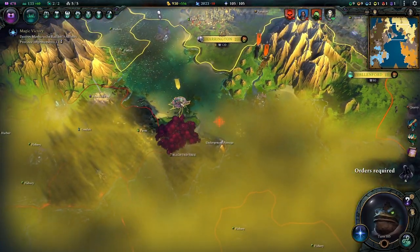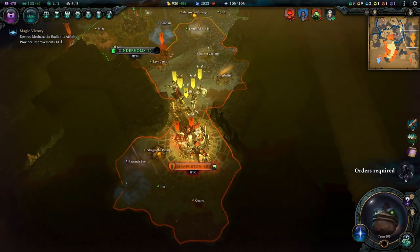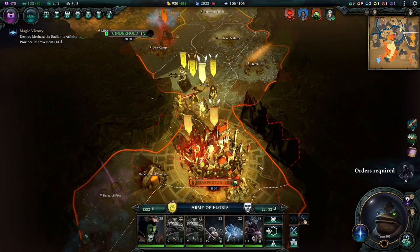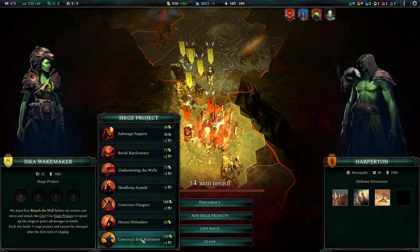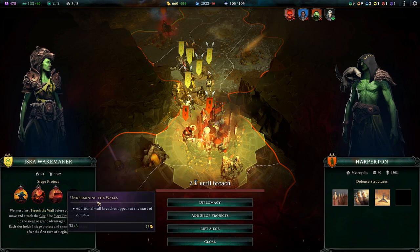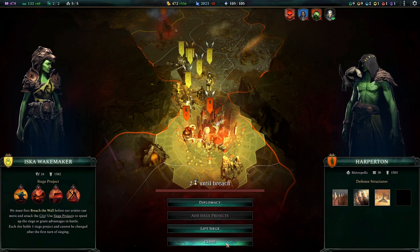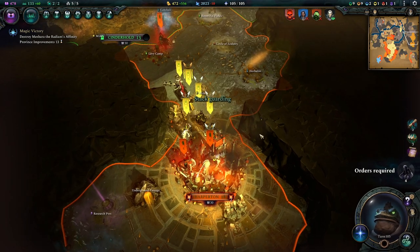I see what you're doing, but you're also seeing what I'm doing, so I guess it's fair. Let's start the siege down here — oh, three turns only, we can speed that up definitely. We'll build all the cool stuff: break the battlements, undermine the walls, get the onager going, and get everyone in there.